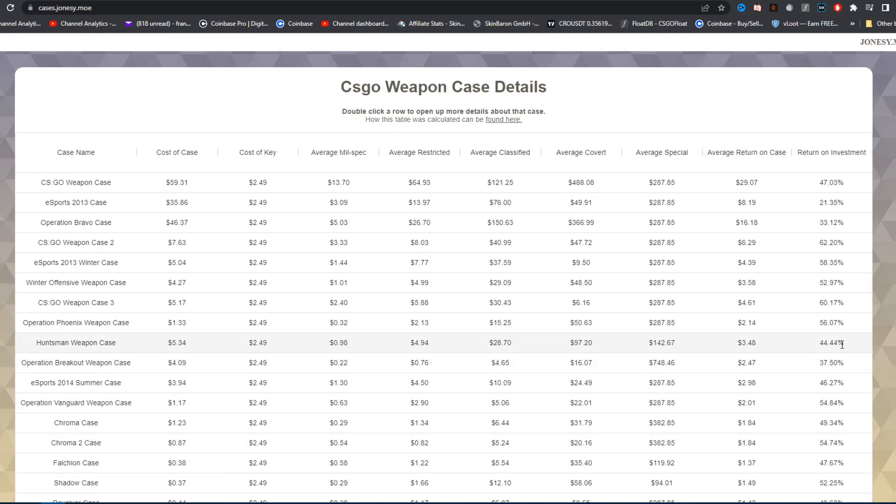Of course you're losing money, but the only thing that's close to it is the CSGO weapon case 2 at 62%, and that case costs 7 bucks. So without further ado, let's get right into it, let's open some cases.